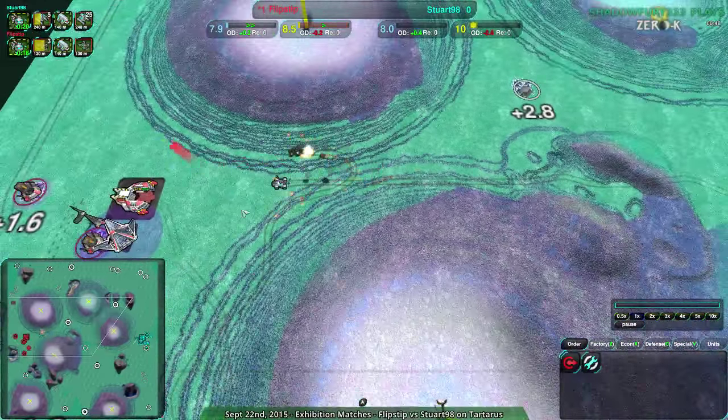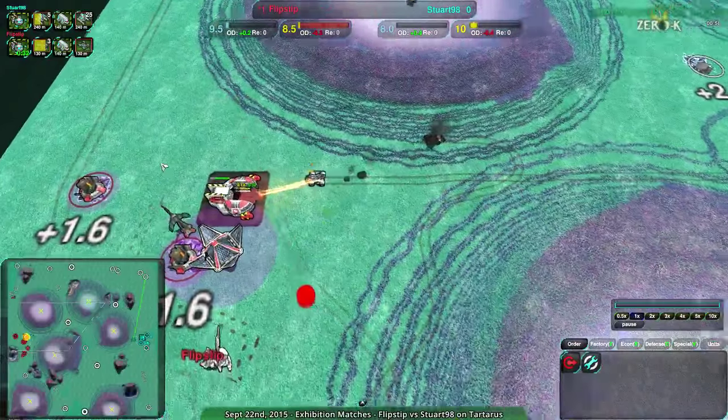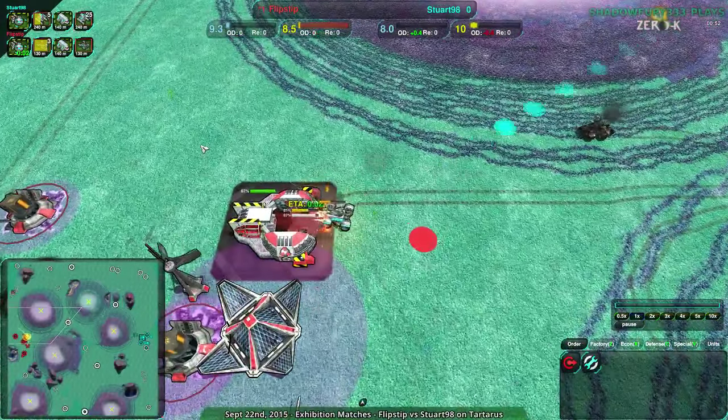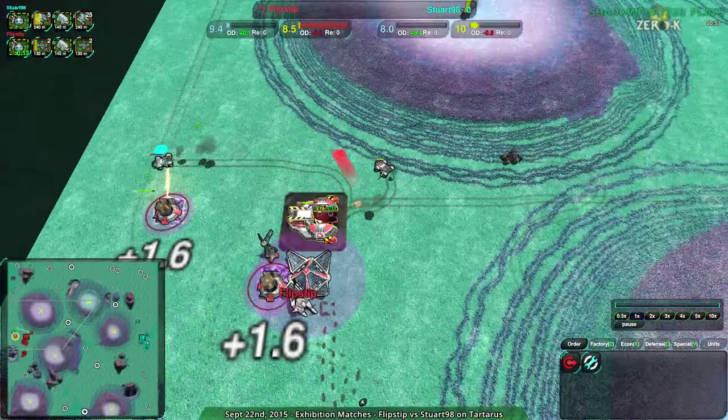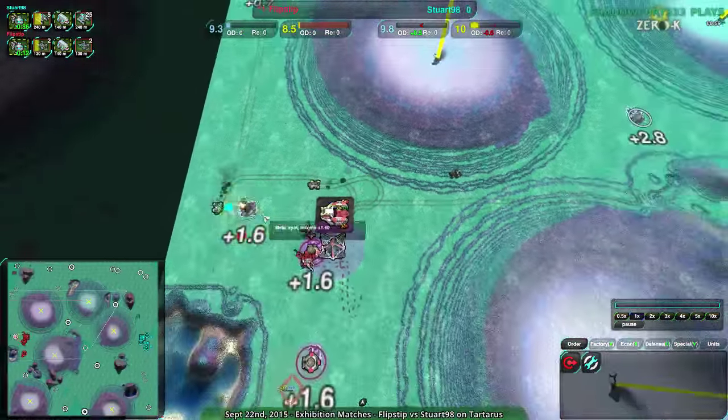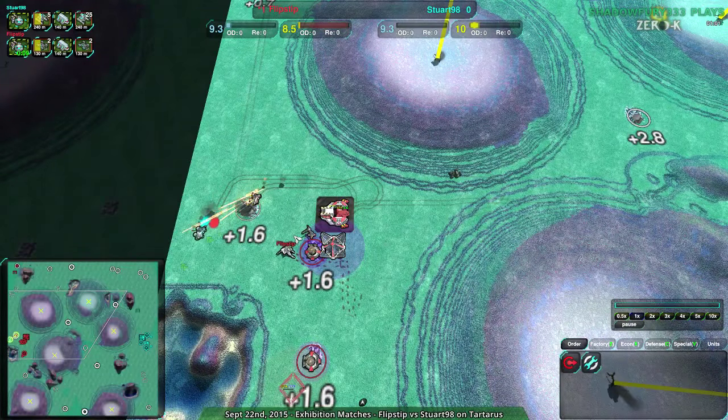Flipstep is not going to be able to quite do that Scorcher dive as they wanted last time. Stuart able to get a bit of a not-quite factory dive. Unfortunately, a micro mistake there — pushed that Scorcher to the wrong side of the factory. But a bit of raiding here and there is still good, though not enough to continue the raid.